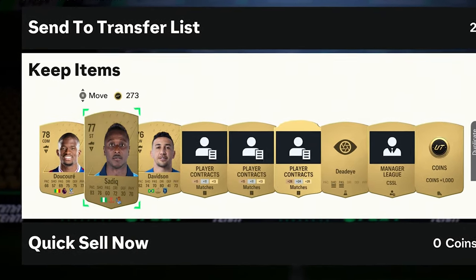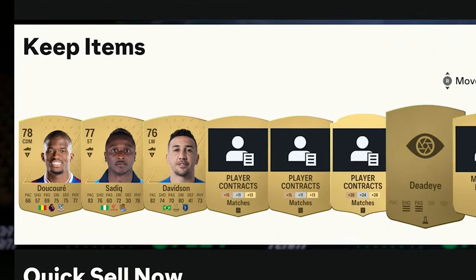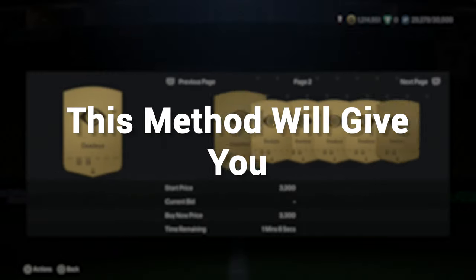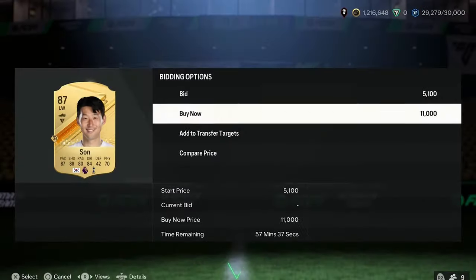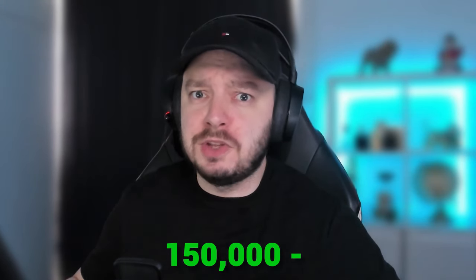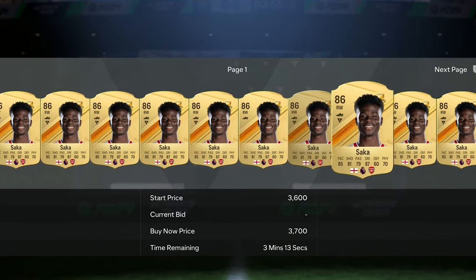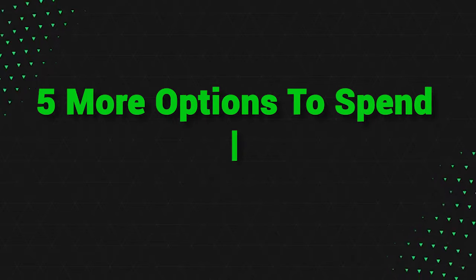Every item in those packs that has barely any value and takes ages to sell on the market, just quick sell them. This method will give you at least 100,000 coins, and if you invest it right away, the Monday or Tuesday after it can be up to 150,000 or maybe even 200,000 coins. But if you don't care about trading or investing at the start, there are five more options to spend FC points on.